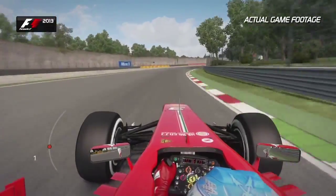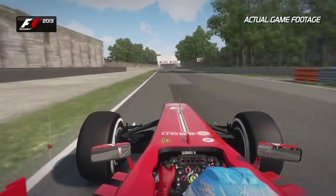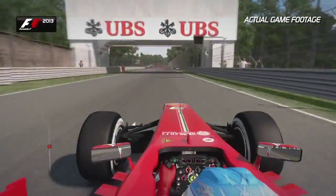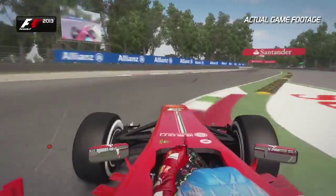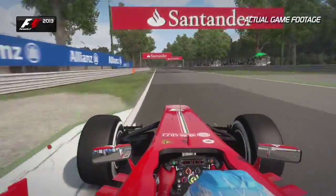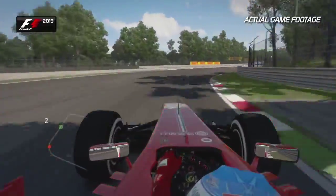Before coming into the Curve Grande chicane, full throttle, 6th and then up into 7th gear. Now eyes to the bridge in front — use it as a reference. Get the car over to the right and brake just after the 100 meter board. Don't take too much curb, as you want to attack it relatively aggressively, because you want to keep the momentum on the run out of that corner towards the two Lesmos.